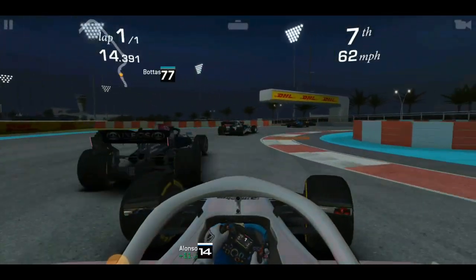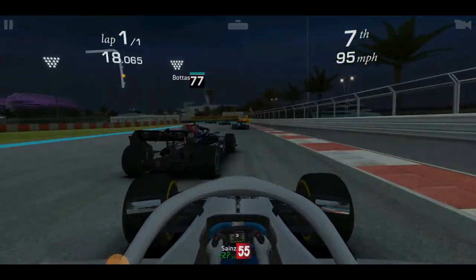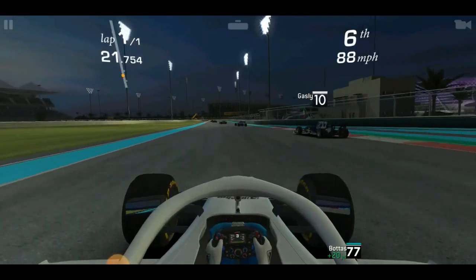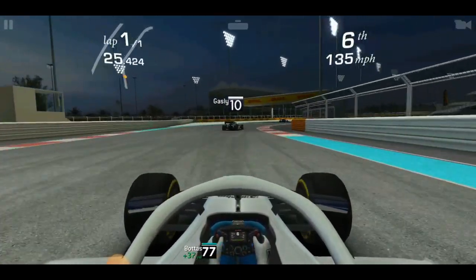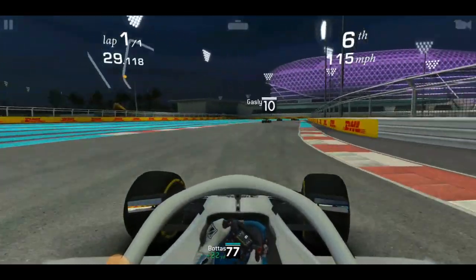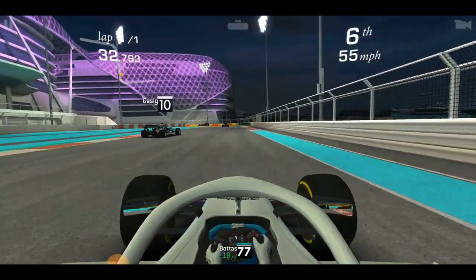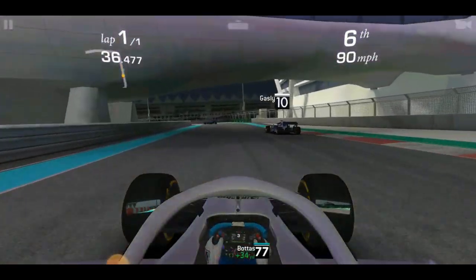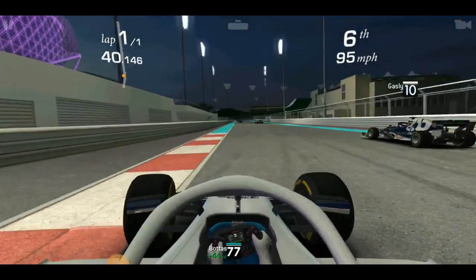While F1 22 will feature the new Miami Grand Prix, several existing circuits will also be updated reflecting real-life changes, including updated layouts for Spain, Australia, and Abu Dhabi. The Australia circuit has also been laser scanned, meaning it will be more accurate than ever. This is hopefully a sign that Codemasters will laser scan more tracks in future F1 games.